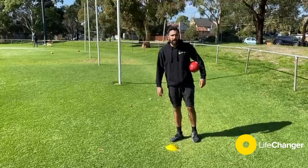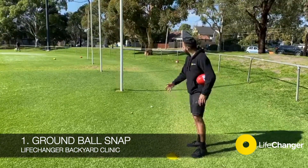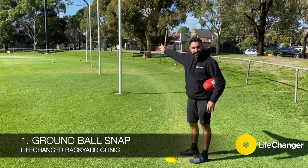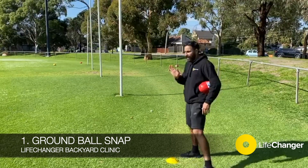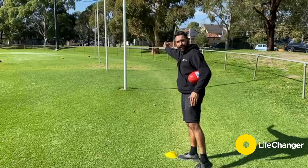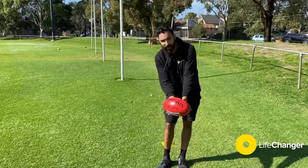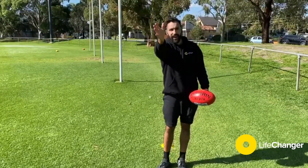Kick number one: the first thing you need to do is get in the pocket. As you can see, there is no daylight in the goals. We're going to kick it — it's going to dribble along the ground and shape in that way. It's like a right foot snap. We're going to hold the ball like this, kick it on this end, and it should drift around like that.